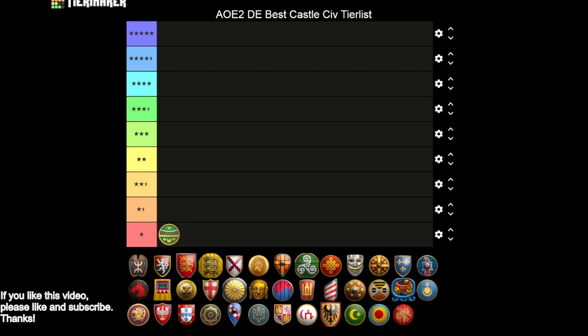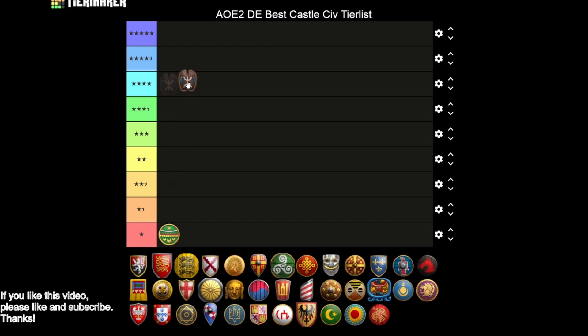Next we have the Berbers, a civ that surprised me with the quality of their castles — I'm going to give them four stars. You're getting Masonry and Hoardings, so 6,000 HP castles. Bracer, Siege Engineers, Heated Shot, really nice to have. Treadmill Crane helps you crank those out. But what really takes Berbers to four stars is the Casbah unique technology, allowing your castles and teammates' castles to work faster — substantially increasing trebuchet production and speeding up Conscription research, which is a slow upgrade. That's an easy four star castle.